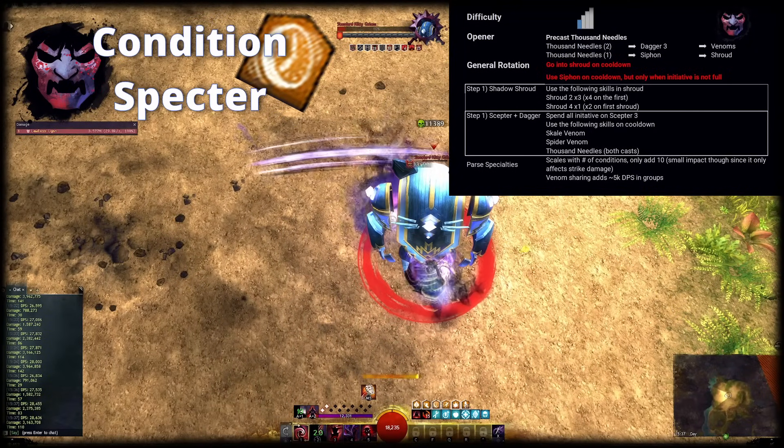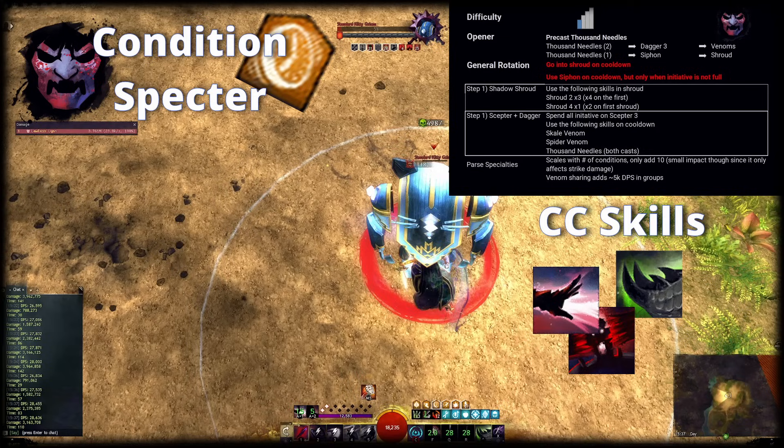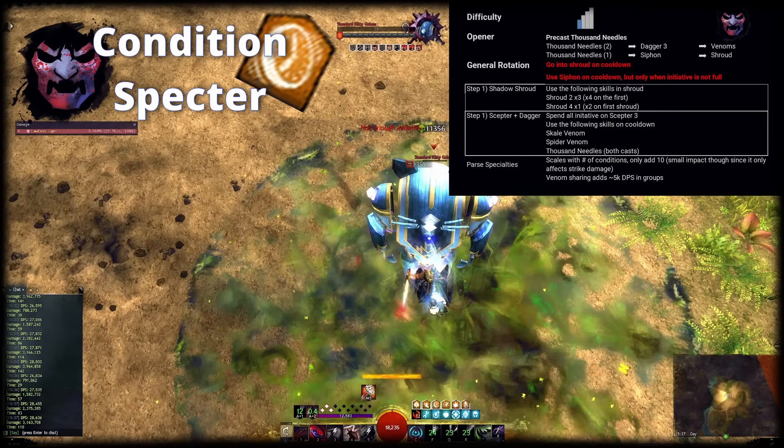Note that staying in Shroud for longer also has some side effects, as you provide additional Condition Cleanses, Might and Healing in an area that way. For Breakbar damage on this build, you can use Basilisk Venom and Shroud 5. Shroud 5 also applies Stability to allies around your tethered ally.